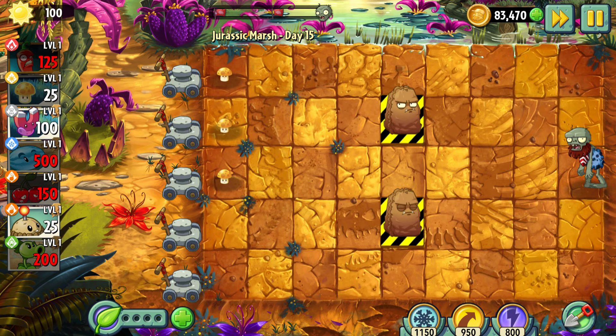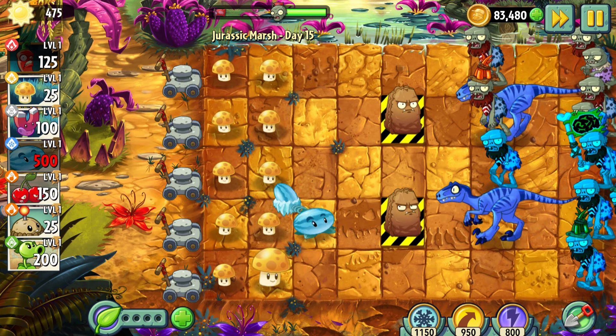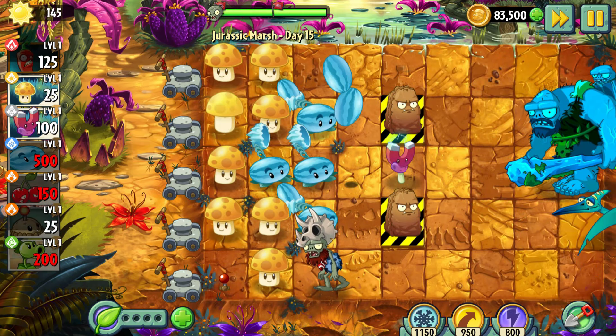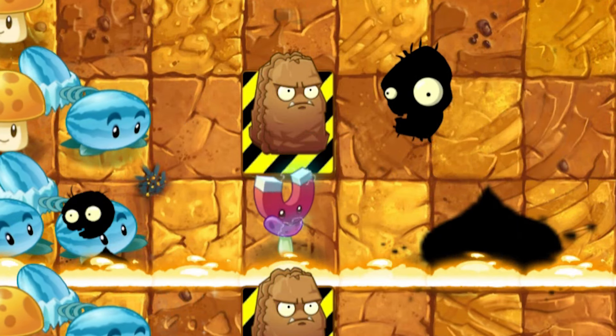Day 15 – I had to protect the Primal Walnut. To my surprise, the level was so easy that I didn't collapse while beating it. I didn't lose any lawnmowers and managed to defeat the Primal Gargantuar at the end of the level.